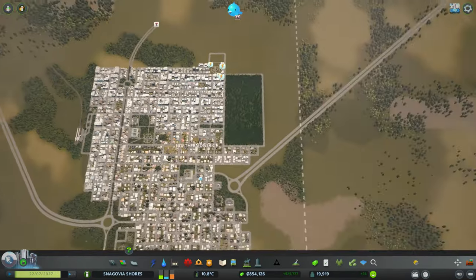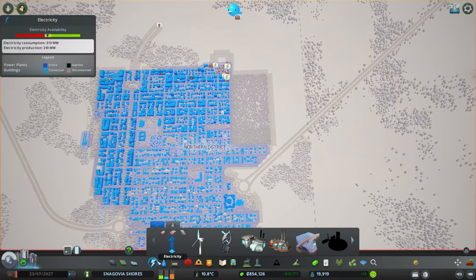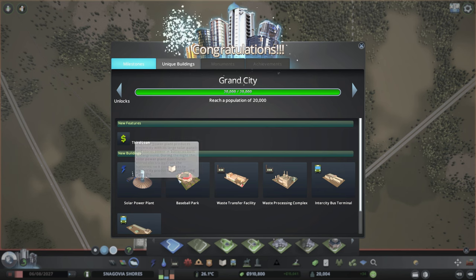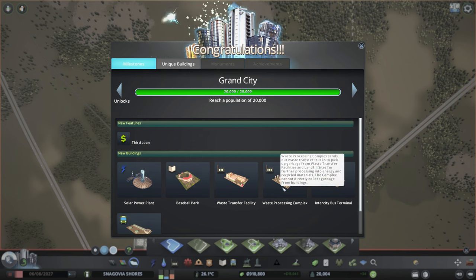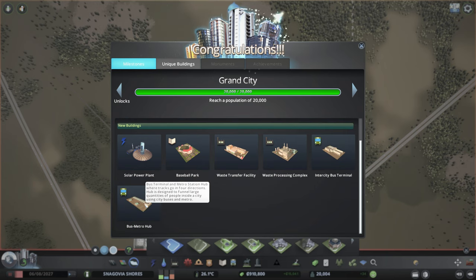Very small park area. This is going to be the big park. We need some power — I was doing some stuff, and in the meantime we got this grand city unlock: solar power plant, baseball park, waste transfer facility, waste processing complex, and intercity bus terminal.